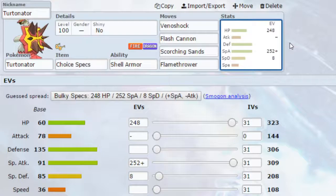Venoshock — I'm pretty sure it's a transfer-only move but you'll want to double check that, as it might be a TM or TR. Venoshock, when you Dynamax, turns into Max Ooze, increasing your Special Attack by one stage. Flash Cannon turns into Max Steel Spike, increasing your Defense. Scorching Sand — one of the new moves — turns into Max Quake, increasing your Special Defense.